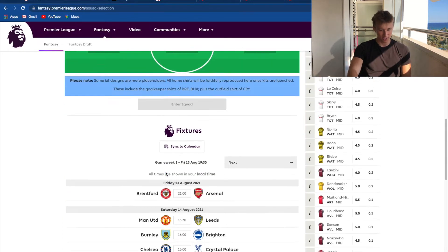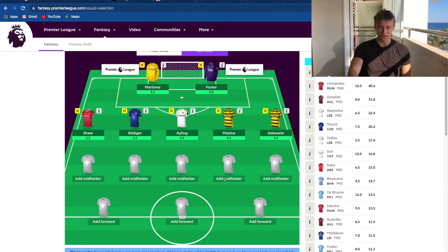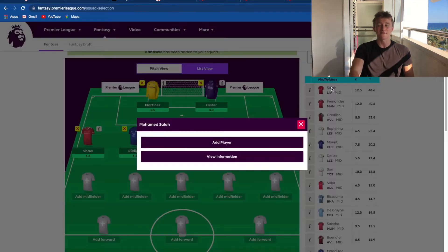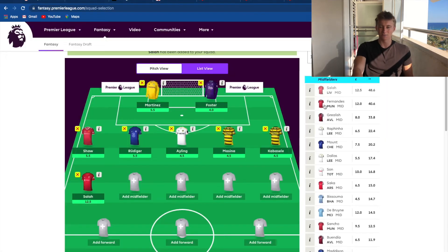Now we are moving on to midfield, and this is where the money goes down a little bit because the players are worth a lot more. It gets a bit frothy. The first player I'm going to pick - I think everyone has to pick him - it's Mo Salah. He scores 20 plus goals every season and it's been happening for three seasons now, so you have to pick Salah even though he's 12.5 million. Next I'm not going for Fernandez - I'm telling you now, this season he's going to be a fraud.